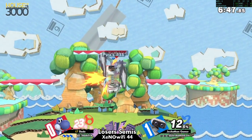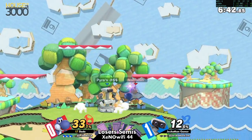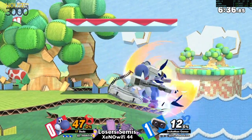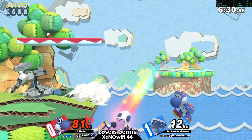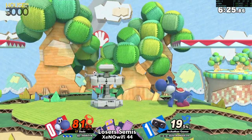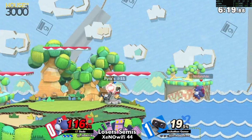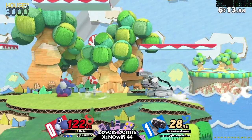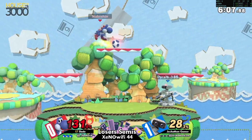A big part of this matchup is finding the right zone against ROB. Yoshi has fantastic aerial mobility but ROB has really good range and lots of ways to threaten from longer distances. You have to find that sweet spot where you can punish as soon as you see an opening, but you're not too close. That range is kind of diagonally up and away — too high to be hit by a forward air but close enough to act.